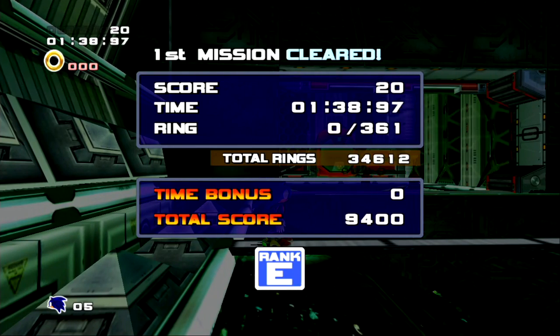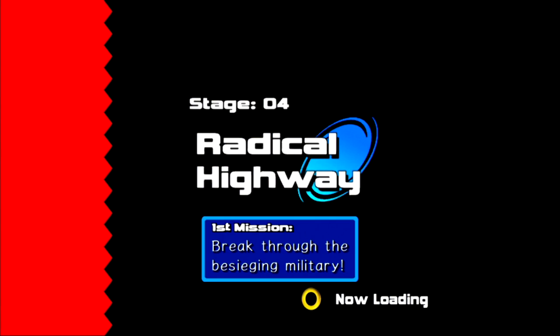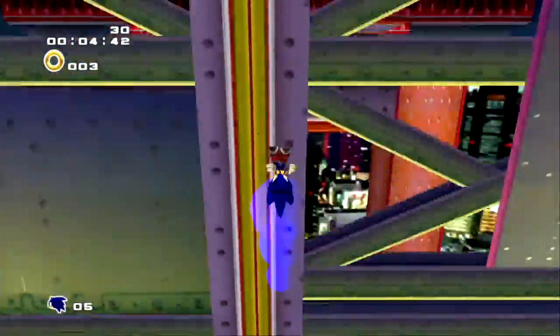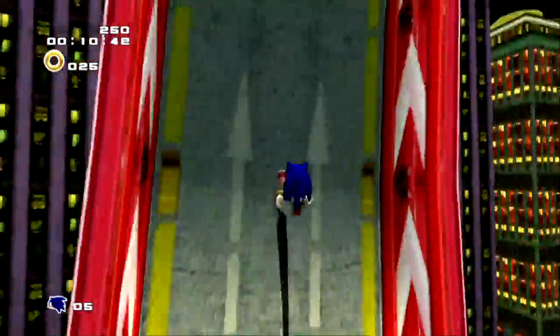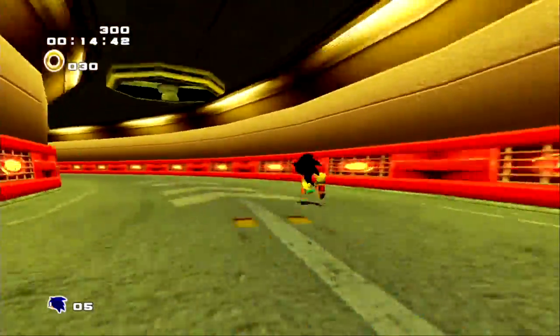What's going to happen here is I use the Chao Key glitch, but instead of going to the test level, Cannon's Core, or Final Hazard, you will see that I'm warped to Radical Highway and I start off where Shadow initially starts off. Just to show that this is the authentic Radical Highway, you can see me running through the level.